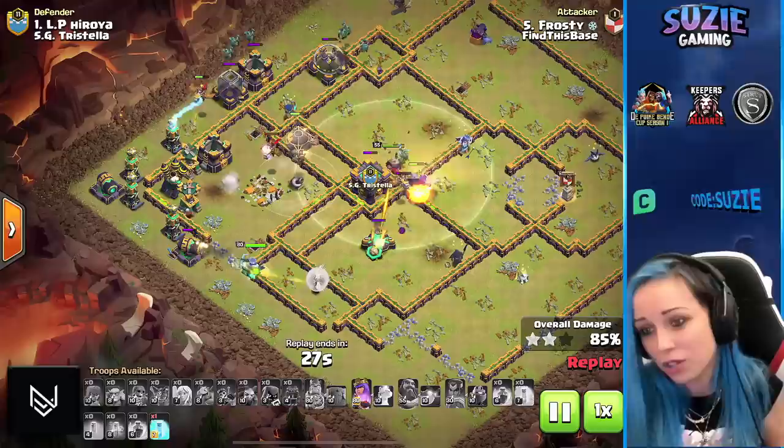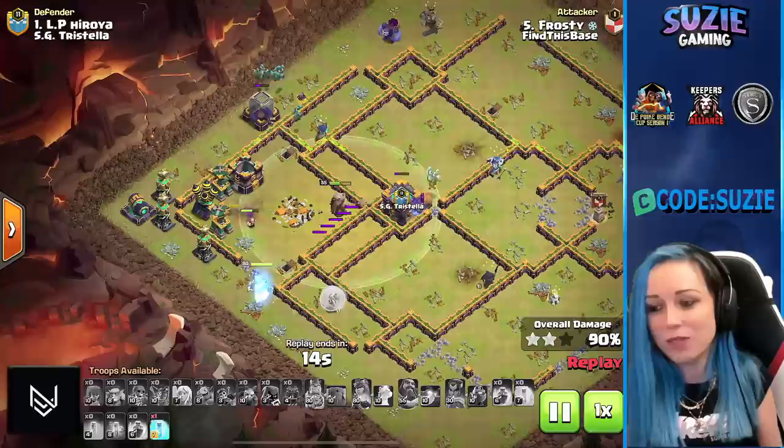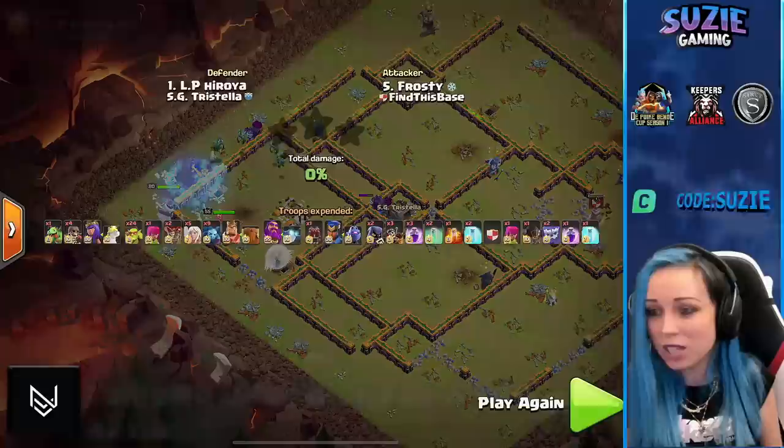Yeti with some help, hitting that scattershot. Dragon Rider with the Warden finishing the scattershot. We have only a few seconds left but the queen still has her ability — and this one will be beautiful. Three star from Frosty! Nicely done, first triple for Find This Base. The queen didn't do that much but I love the Log Launcher in this attack.